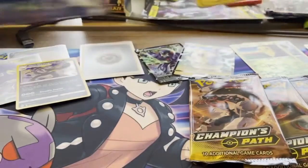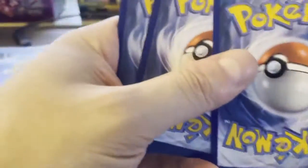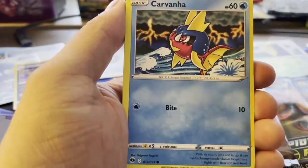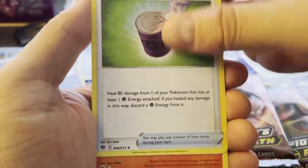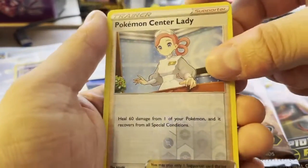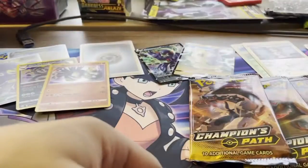Pack 4: We've got Potion, Pokeball, Carvana, Ekans — love that Ekans art — another Claymation Weedle, Psychic Energy, Suspicious Food Tin, Victini, Hyper Potion. Reverse Holo is Pokemon Center Lady, and the rare is a Zygarde Holo Rare. Zygarde — not very valuable.